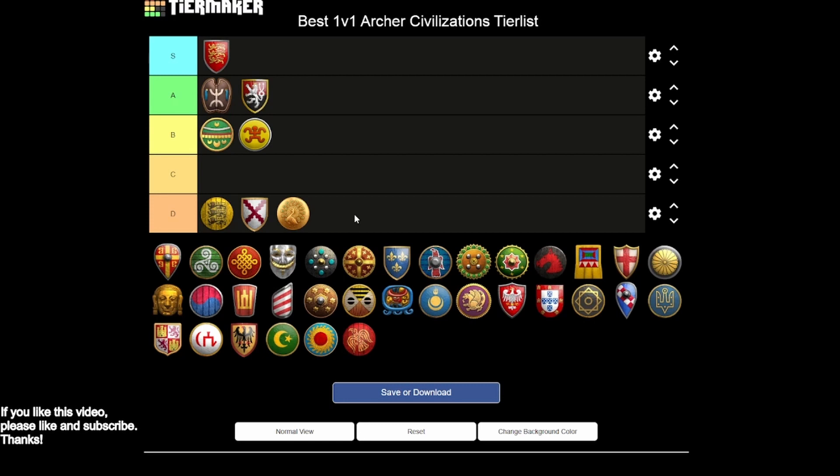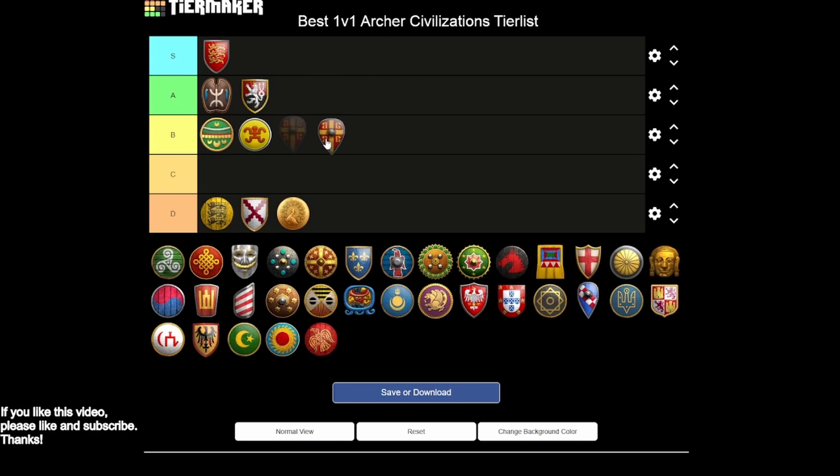Burmese are another D tier, though you do have the Arambai as your one option, which is pretty good but a little situational — pretty easily countered by foot archers and skirmishers. As a civilization you're missing not only the last archer armor upgrade but even the castle age one, meaning your crossbows and skirmishers fade very fast. The Arambai only comes from the castle, so it can be hard to get there — probably easier on closed maps where you have the freedom to mine stone.